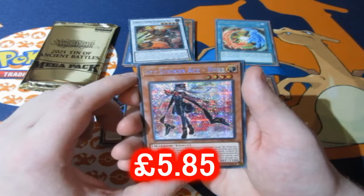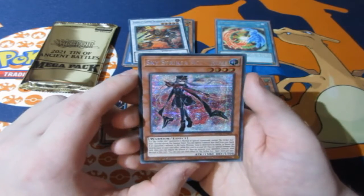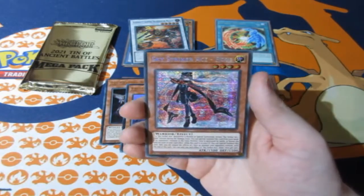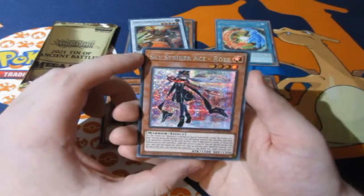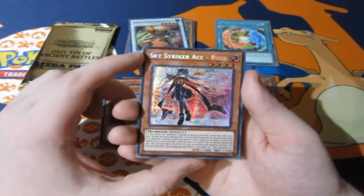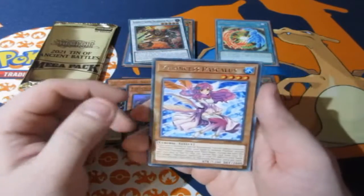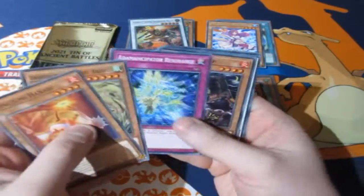We got it! We got a Sky Striker Ace — Raye. That is good. I think this is the hardest card to pull in the set — not the most valuable one, but the hardest one to pull — and we just got it. That is awesome. I don't remember how much that one is worth, but I'll take it any day. And then we have ourselves our Fish Princess, and then our commons as always.